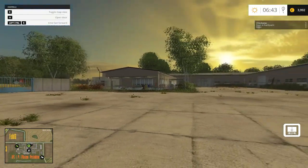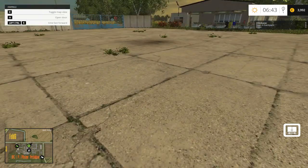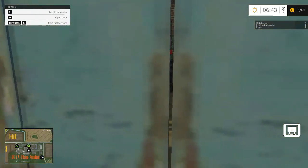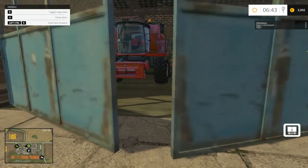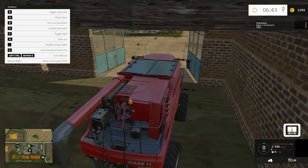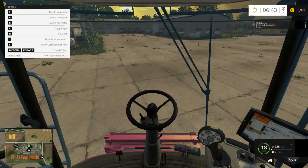Those are the only rules — I'm allowed to do whatever I want other than that. Let's see what combine harvester we're starting out with, because it's behind this door. You can see it's red — we're starting off with the Case IH 7130, and we do have the head for it, parked up over here.